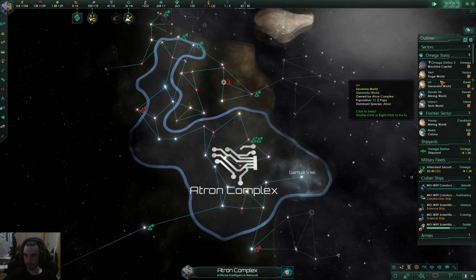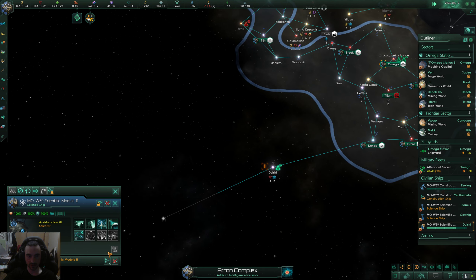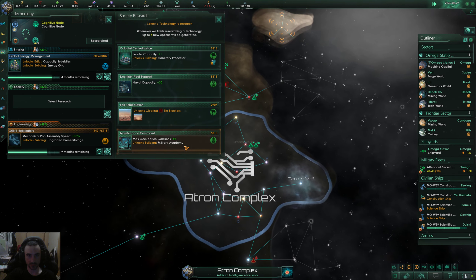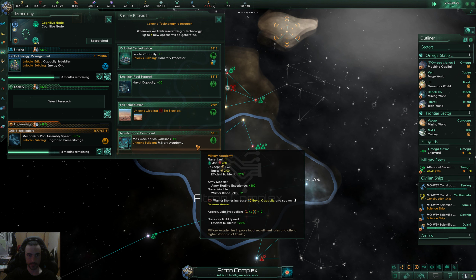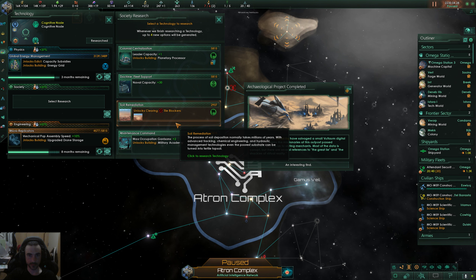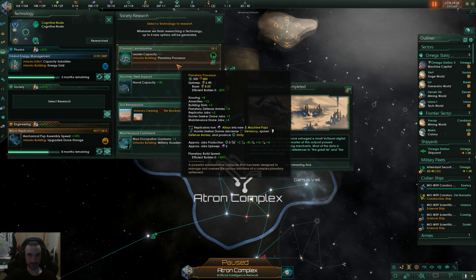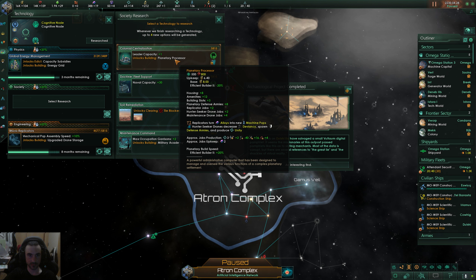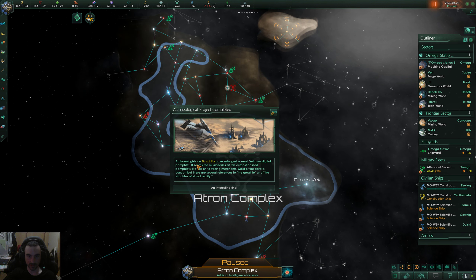Technological acquisition successful. Hopefully it'll be close so we can send this science ship over to scan it. Special project complete. The cheapest option is naval capacity — I kind of want it but we don't immediately need it even though I just did the Supremacy tree. We'll do leader capacity so we stop getting that debuff to unity from having too many leaders.